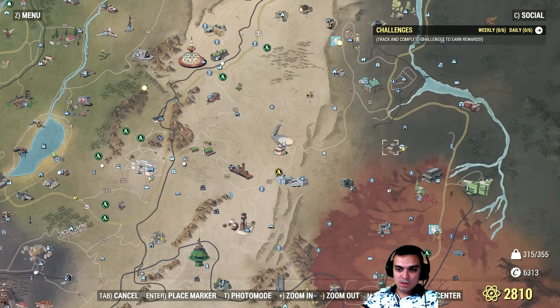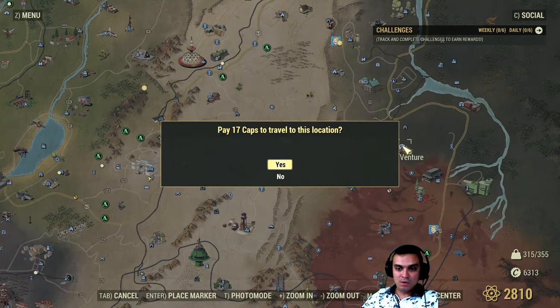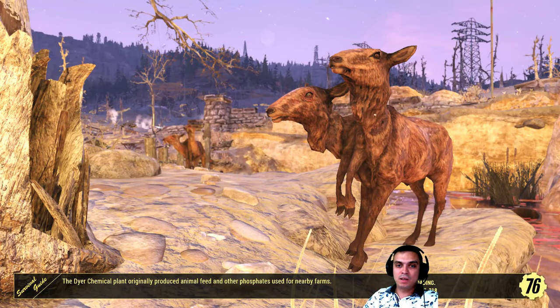Afterwards, what you do is fast travel to Camp Ventura. Have in mind that getting this specific outfit is a very rare chance — very rare. I've been doing this event for a while and I'm already over level 300, and this is the first time I'm actually getting this outfit.